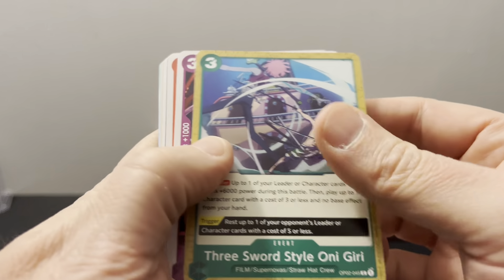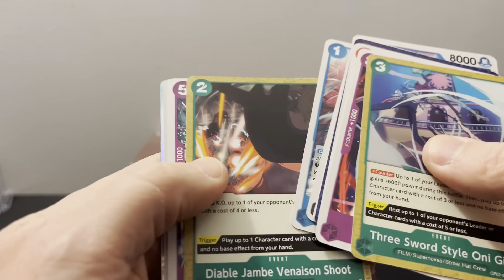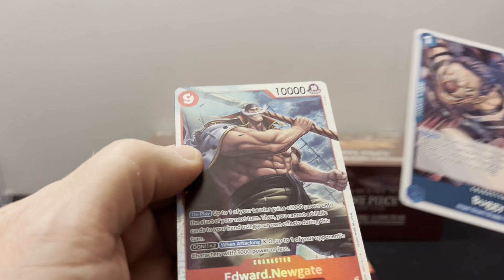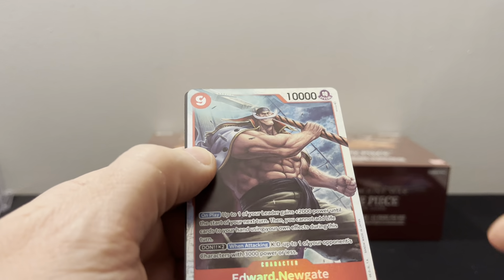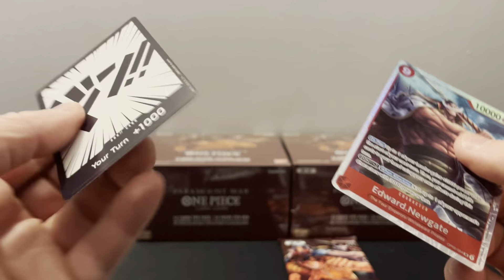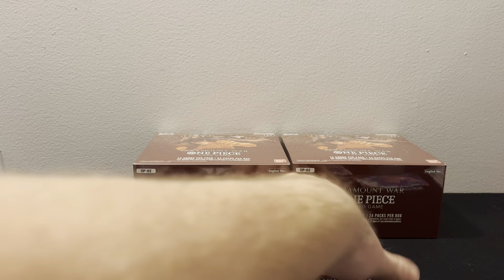I guess my niece isn't getting many packs from this box. We might have it here — I guess she gets one pack from this box. And no — I think that's a super. Yeah it is. It's a Whitebeard, which again the centering just sucks on these. That's really unfortunate. So there should be an alternate art here unless I missed it.